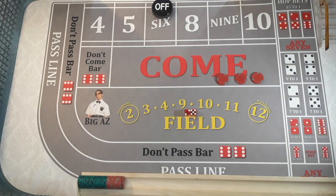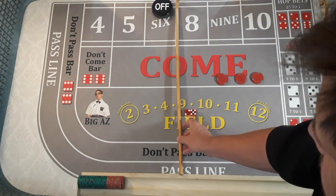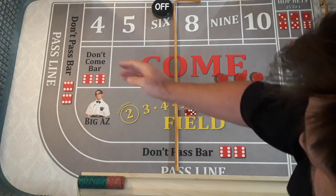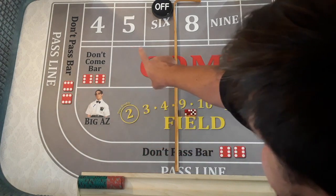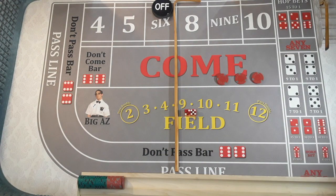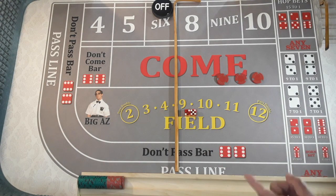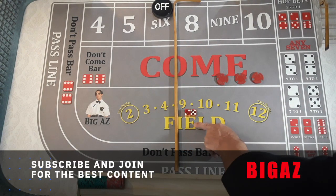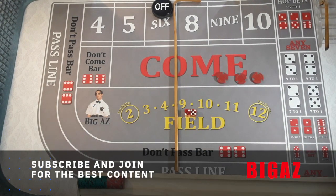What does that mean? Well, if you hit the small — small means all the small numbers. If you divide the table in half, the small numbers would be the 2, 3, 4, 5, and 6. You hit all those numbers before the dreaded big red 7. If you can hit all 5 of those before the big red, you get paid 30 to 1. We have $10 on it, so we'll get $300.